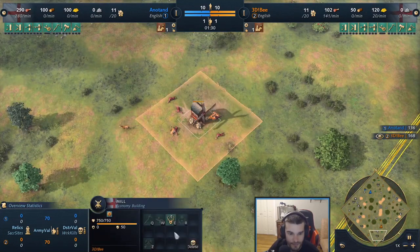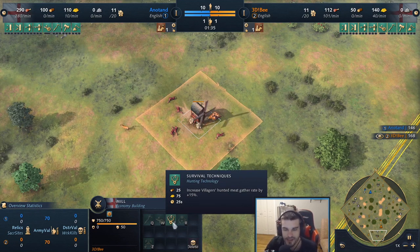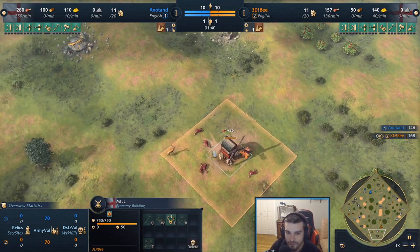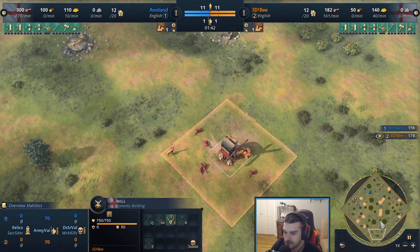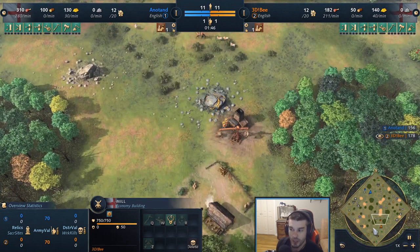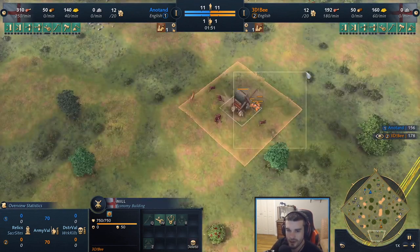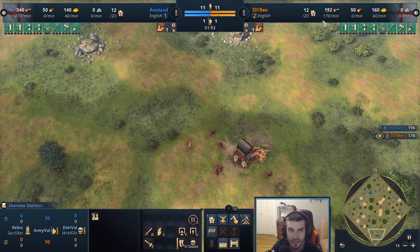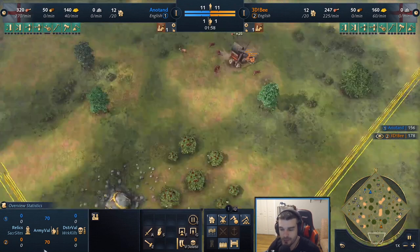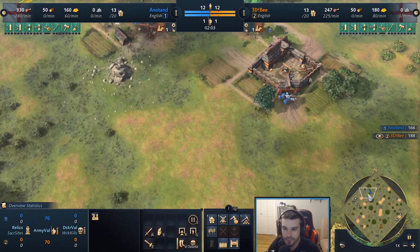Both players all on — whoa, I see Anatan's already on the deer. I was wondering where his villagers went — under the town center, went for some back deer. Just going ahead and going for some advantageous long-term food eco. You'll see that build sometimes on maps where deer spawn under your TC, but not opting for it just because of the walking time, already getting closer to aging up with a little more food in the bank.